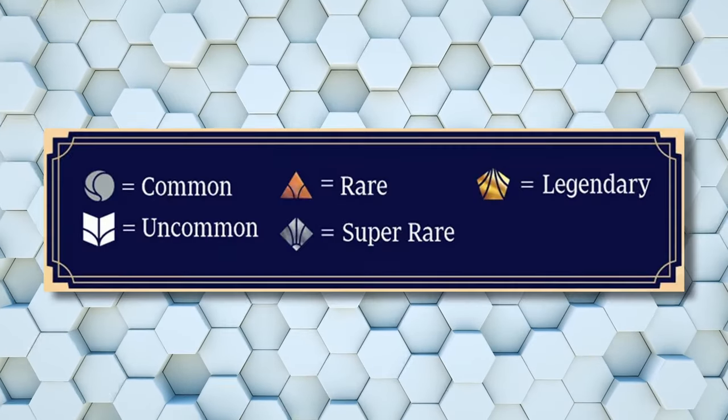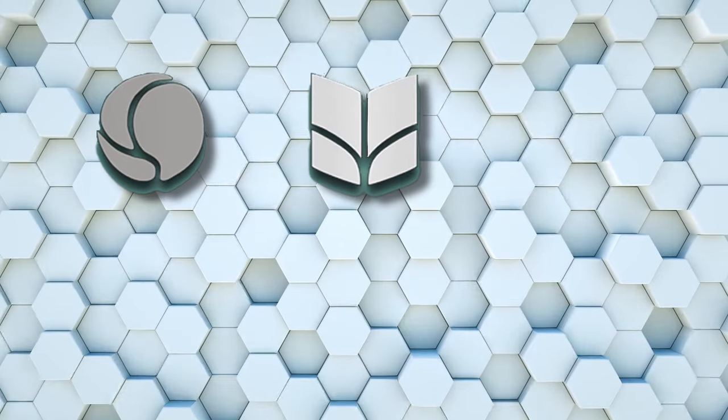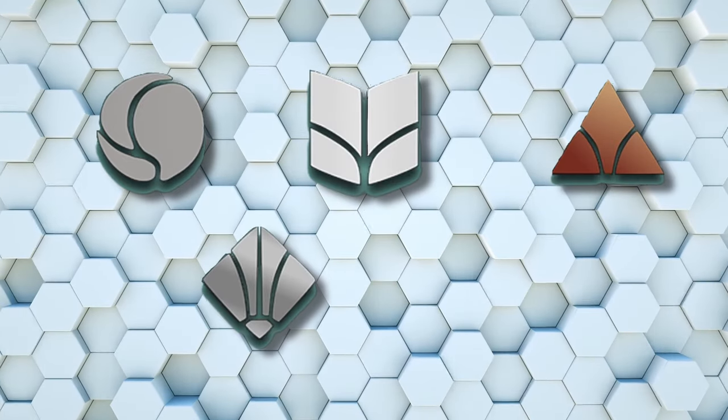Disney Lorcana has five different rarities, minus Special Art Enchanted. There's Common, Uncommon, Rare, Super Rare, and Legendary.